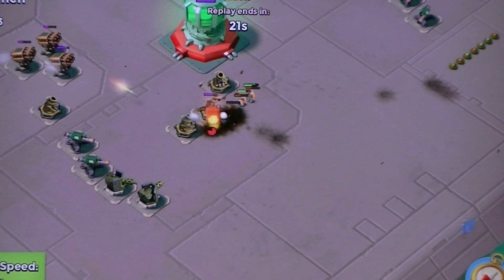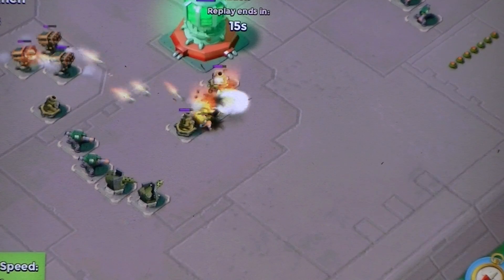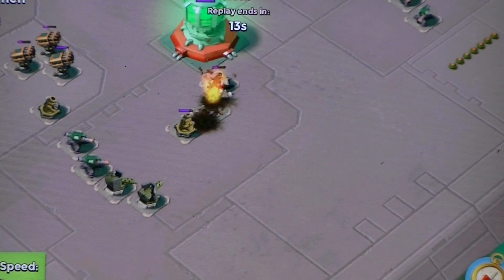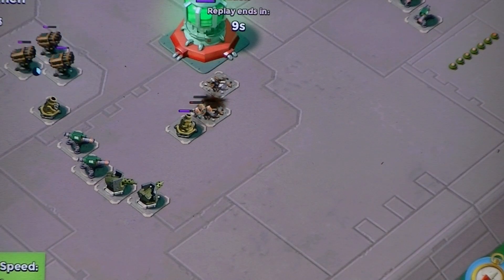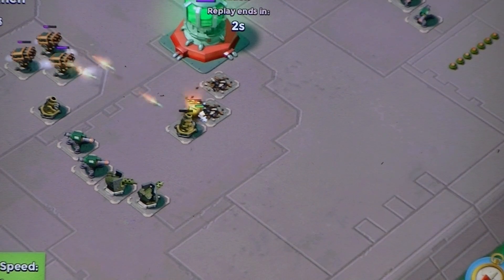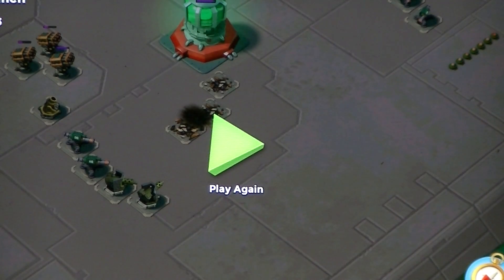This is me here. I lost because those rocket launchers were very hard to destroy. So I shocked them, then I got rid of some of the mortars which would have been causing problems. But unfortunately, rocket launchers are too powerful to mess with.